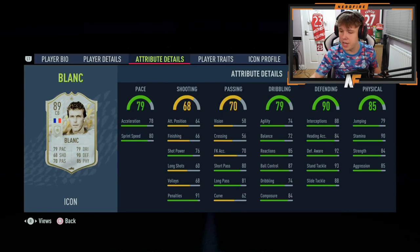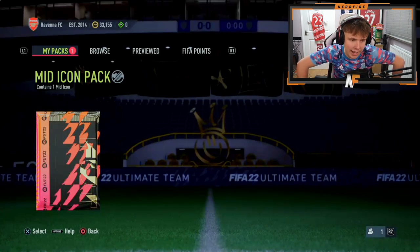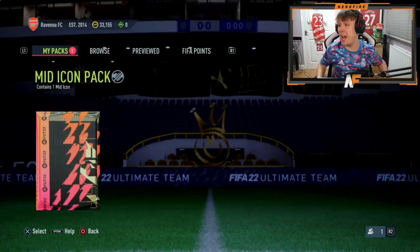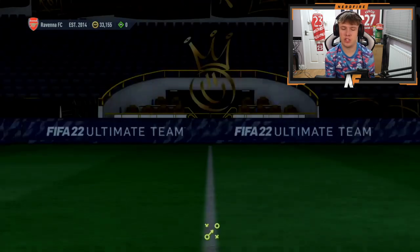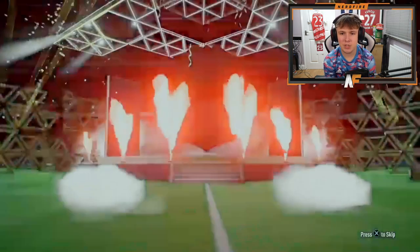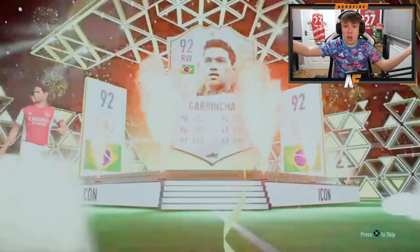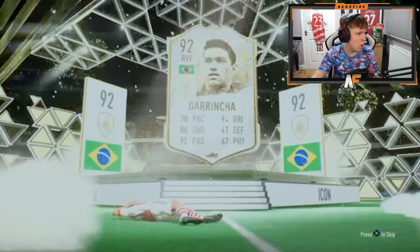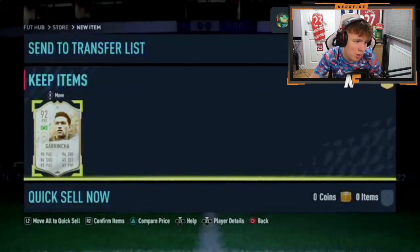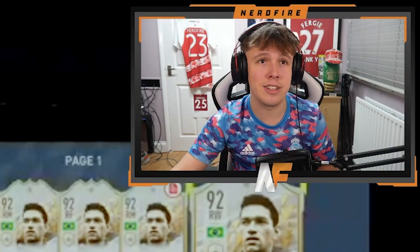Shout out to Avery — another mid icon pack, let's see what he gets. Best one so far is definitely Blanc — both Blanc and Minetto are very good. Mid icon pack number three — can it be as good as the other two? Brazilian right wing — green shirt — that's a dub mate! All three icon packs so far have been dubs! Garrincha at 92, worth about 1.1 million — absolutely sick.